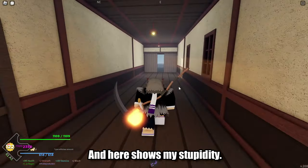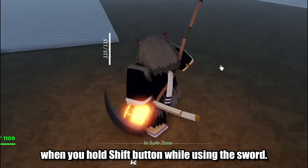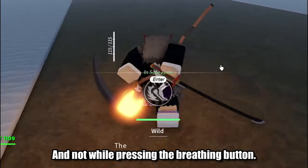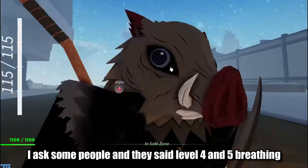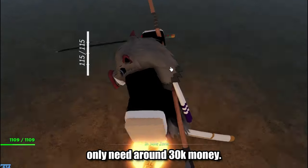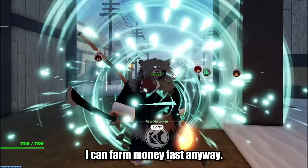And here shows my stupidity. The level 5 breathing appeared when you hold the shift button while using the sword, and not while pressing the breathing button. I asked some people and they said level 4 and 5 breathing only need around 30k money. That really sucks for me. Well, I can farm money fast anyway.